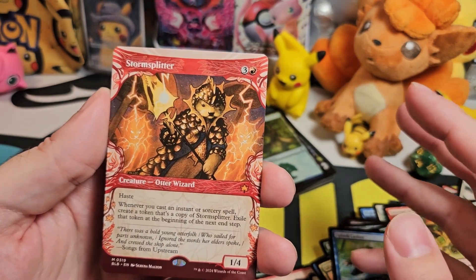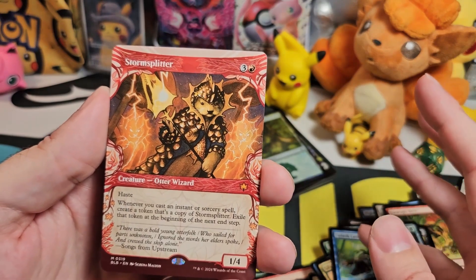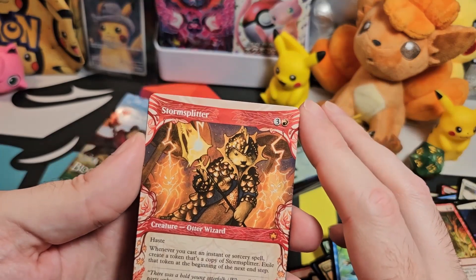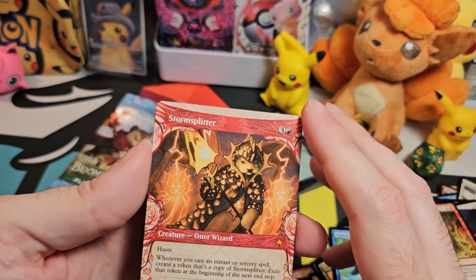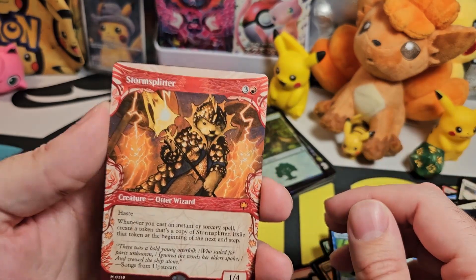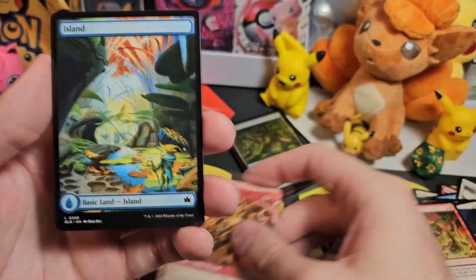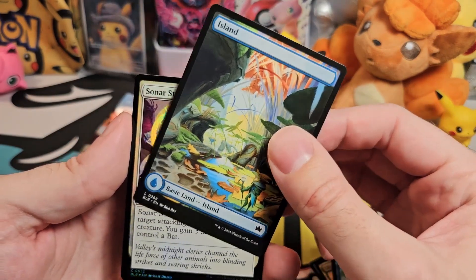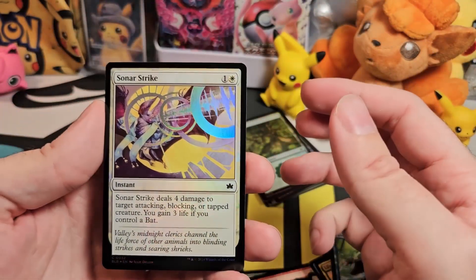I really want to get some of the borderless foil versions because I really like the borderless artworks — and when you get them in foil they look amazing. I'm slightly gutted that some you can only get in the collector boosters, but this is still a very nice card, especially as a mythic. We have what looks like an autumn island — there's a lot of autumn in this bundle.